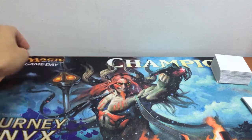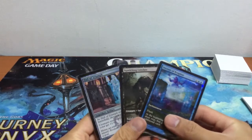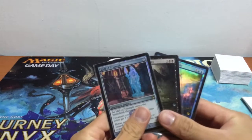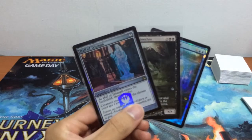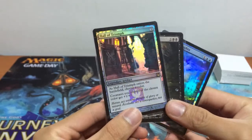Pretty awesome. I've also got all these promo cards from the Ground Zero local game shop. We have our Hall of Triumph, our alternate foil art legendary artifact — very awesome, very sweet art.